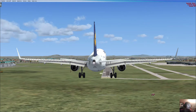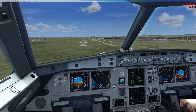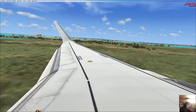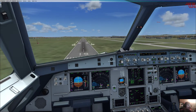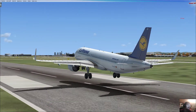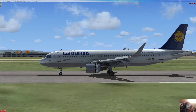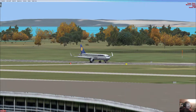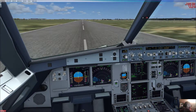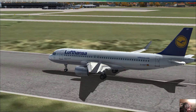350. Continue. 70, 60, 50. Idle, brake, reverse. That was a flight from Christchurch to Brisbane. Goodbye.